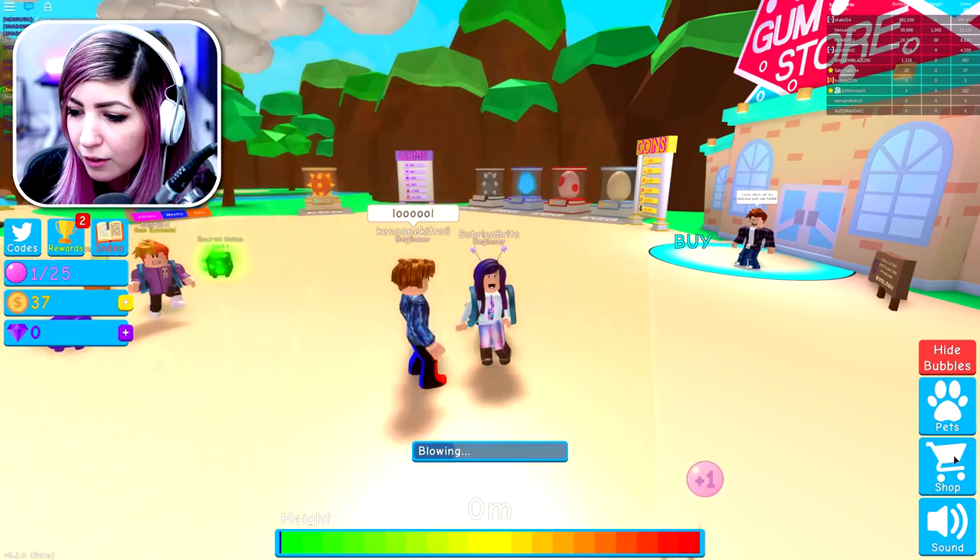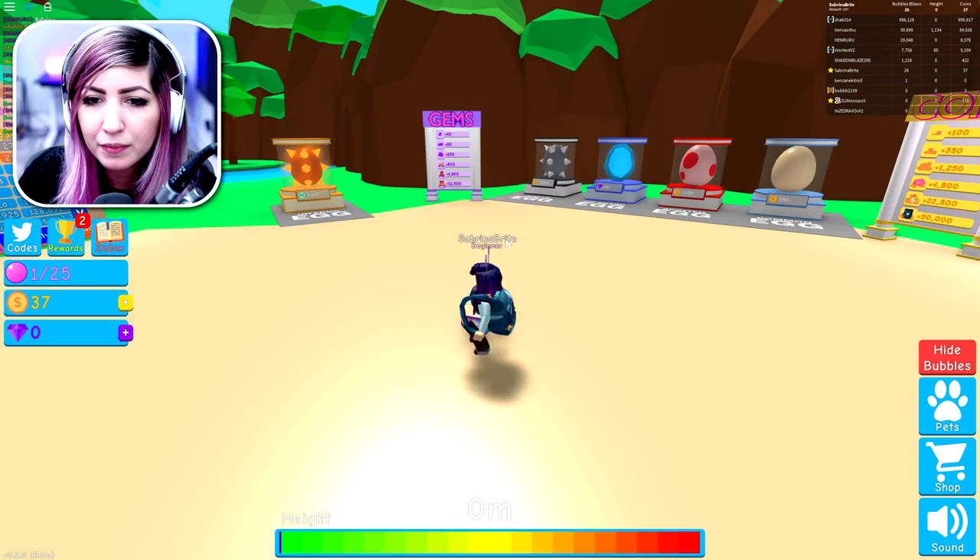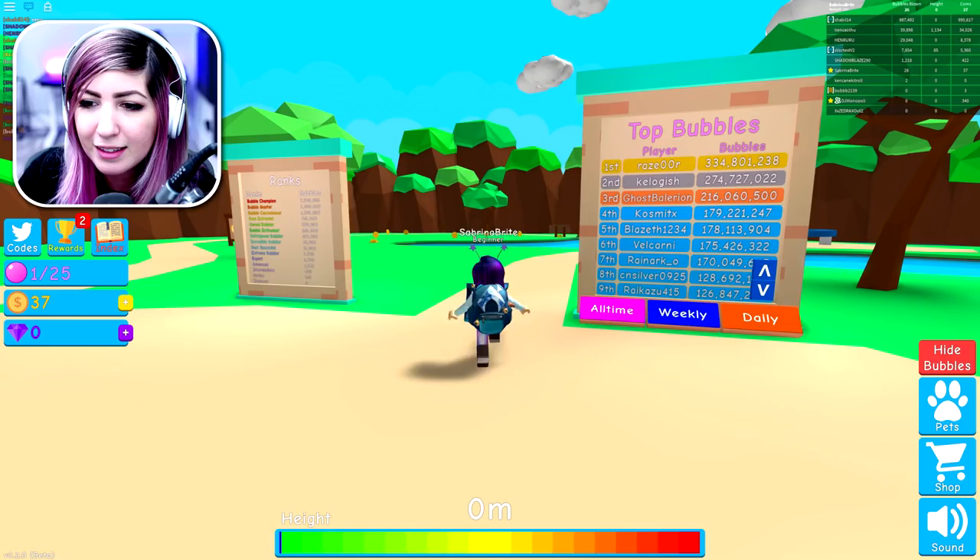These are cool pets. We got the coin shop and the gems shop. What do you use gems for, I wonder? There are gems there and there's the inferno egg. We've got the top bubblers and stuff — top bubbles, we got some ranks. I want to try to at least become a gum specialist.